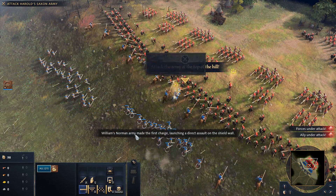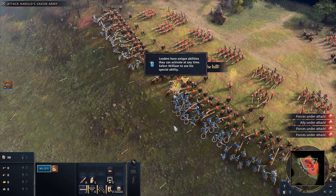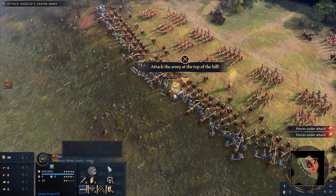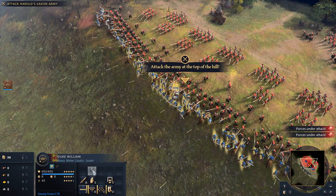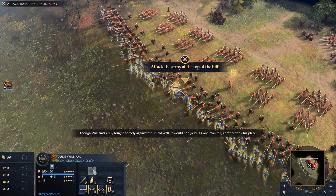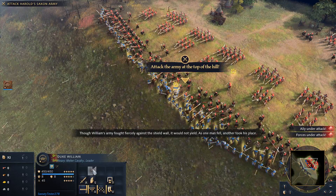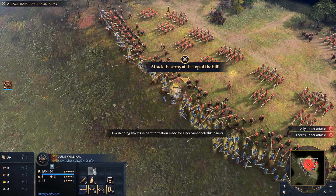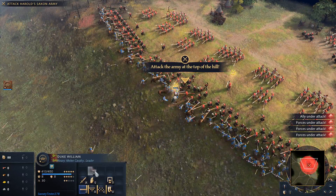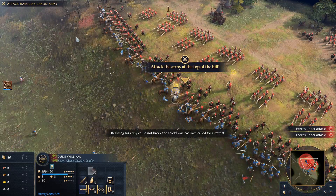William's Norman army made the first charge, launching a direct assault on the shield wall. Though William's army fought fiercely against the shield wall, it would not yield. As one man fell, another took his place. Overlapping shields in tight formation made for a near impenetrable barrier. Realizing his army could not break the shield wall, William called for a retreat.